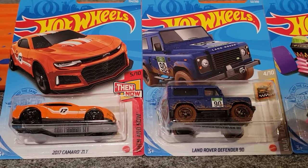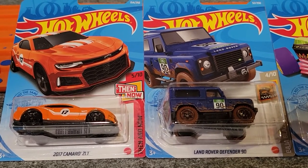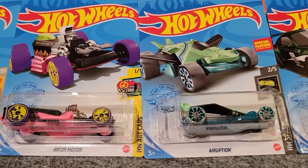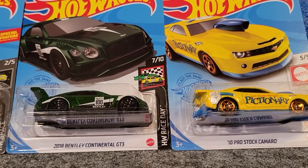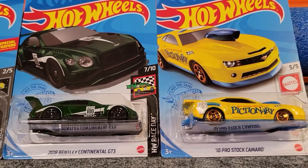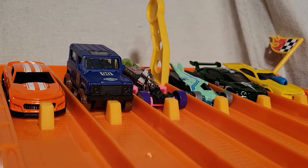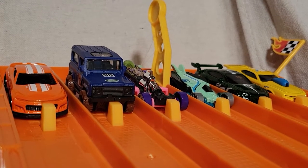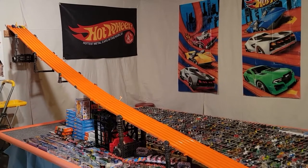First up we've got the 2017 Camaro ZL1, Land Rover Defender 90, Rigger, Motor Eruption, 2018 Bentley Continental GT3, and then the '10 Pro Stock Camaro lined up for the next race. Sports cars lined up here — some fantasy and some real sports cars — and we've got the Land Rover standing tall over here on the left. Ready, set, go!